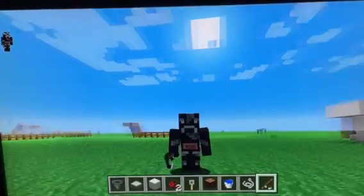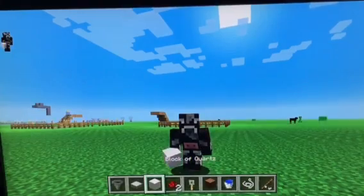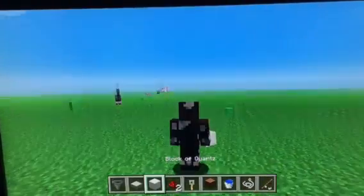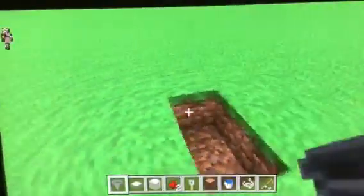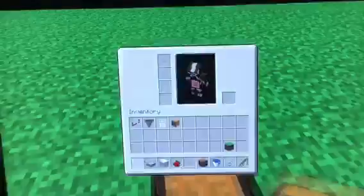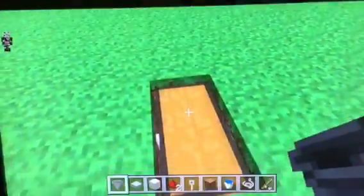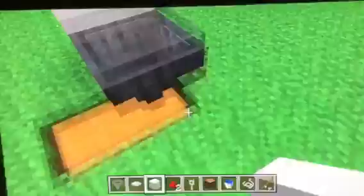Hello everybody, HankyCow here doing another video. In this video I'll be showing you how to make an AFK fishing farm in Minecraft. It's very simple to do. First thing, you dig two blocks deep and then fill those up with a chest, and on top place a hopper. After that, place any type of block you'd like, going like this for both sides.